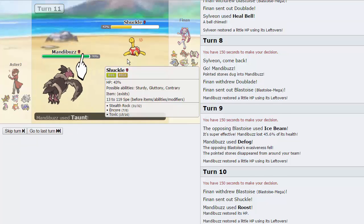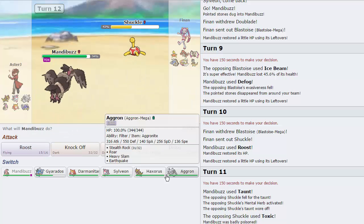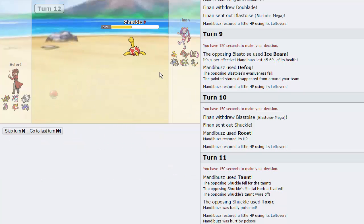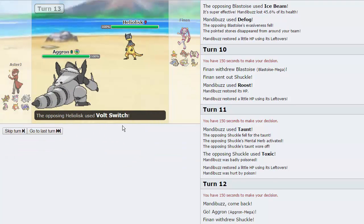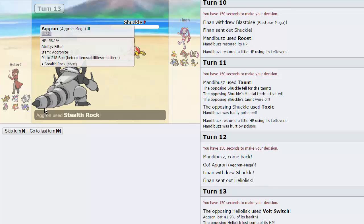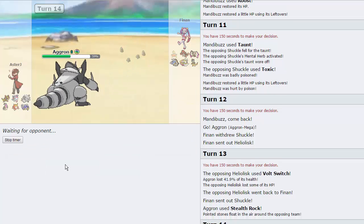Then I'll be able to go into Gyarados afterwards and start getting some Leftovers recovery. He does have the Mental Herb, so that breaks the Taunt — not a big deal, he would see another Taunt coming. So I'm going to switch directly into Aggron as he goes for the switch into Heliolisk, which is good for us. He's probably going to Volt Switch, so I'm just going to get up Rocks. He Volt Switches — that looks like Life Orb damage. He brings in his Shuckle. We are faster, so we'll go for a Heavy Slam right here and knock this thing out with a crit. Goodbye Shuckle! Now our Rocks are up and pretty much here to stay.